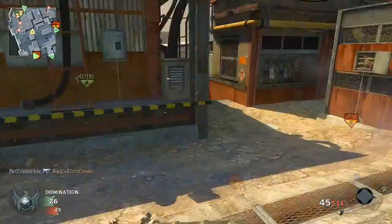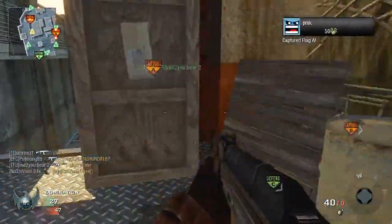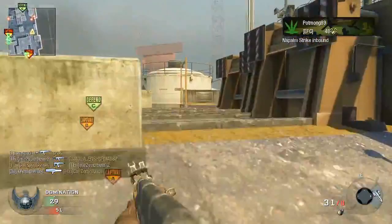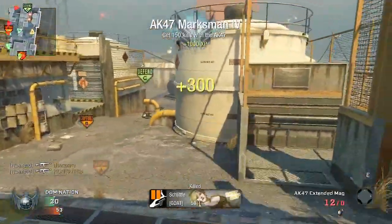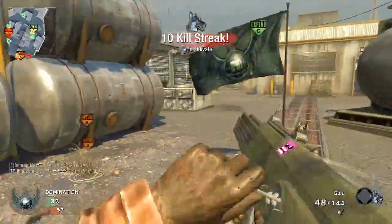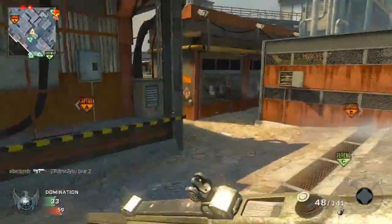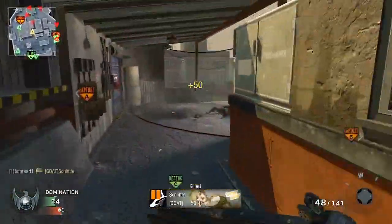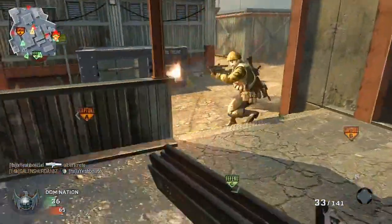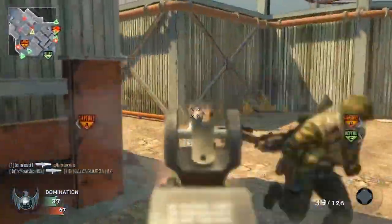The first one is the M8A1, initially thought to be known as the XM8 but called the M8A1 in the final game. By default it is a four-round burst assault rifle. A four-round burst is very interesting because typically it only takes three bullets to kill someone with an assault rifle. Even if only three of the four rounds are on point, you're still going to kill the opponent. The time between bursts is actually quite quick — it reminded me a little bit of the G11.